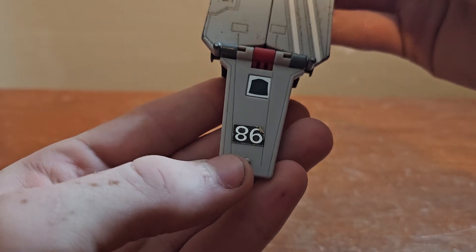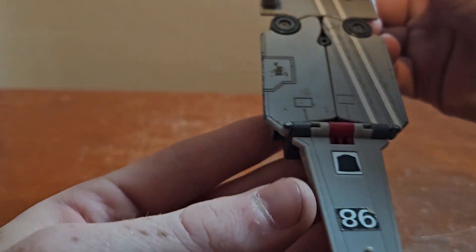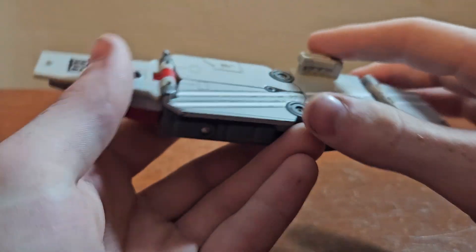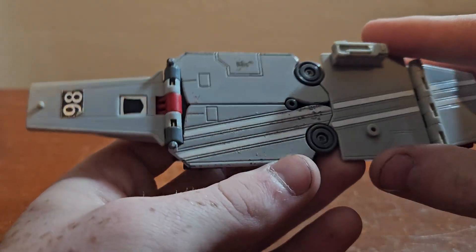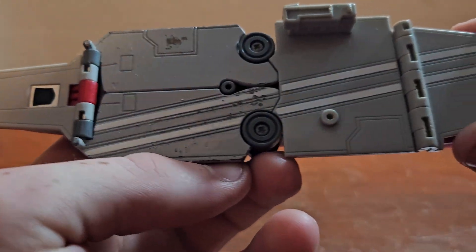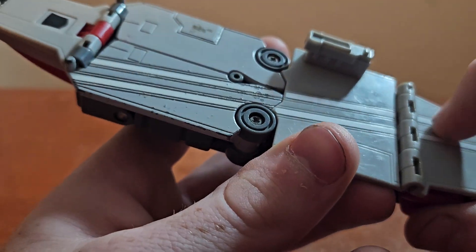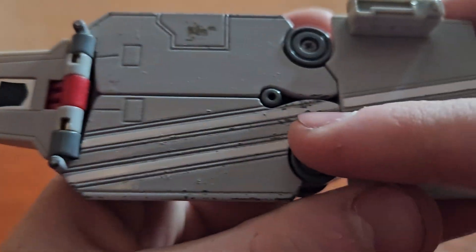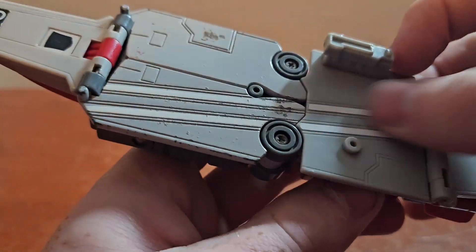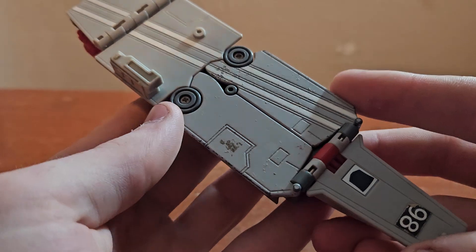I just noticed this the other day — if you flip this upside down, it should say 98, but if you flip it around like this, it says 86 — 1986, the same year he came out. So I think that's cool. Obviously the runway has just some minor detailing on it, and these strips — I think it's paint. You can see it's chipping right there. I really like that they're not stickers, because they would have easily peeled off after 40 years.